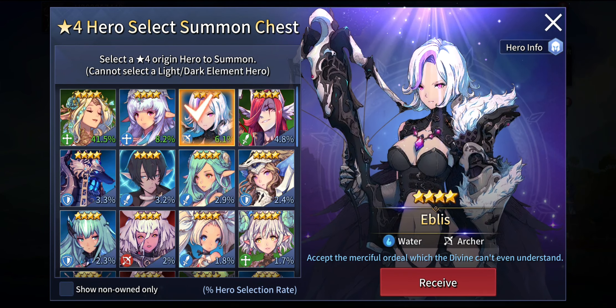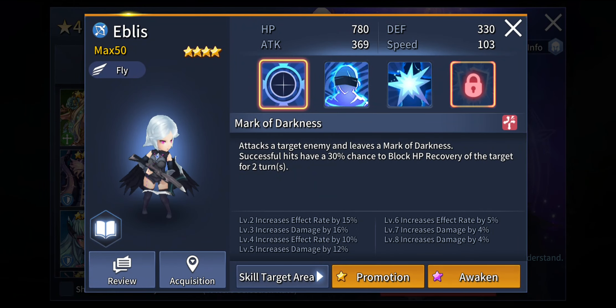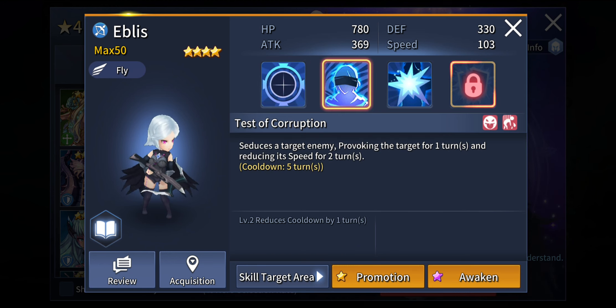The next unit is Eblis — the third unit. This girl can really deal some amazing damage. She has a 30% chance to block HP recovery of the target for 2 turns, which can be very helpful in certain conditions where the opponent is just healing themselves up over and over, especially boss units. When they are just healing themselves up really fast, it can be a really big problem — you will be working hard to reduce even a small amount of their HP and if they just recover it back up, that can be quite painful. It is a little conditional but can be really helpful in certain situations.